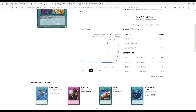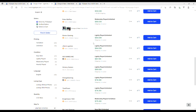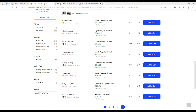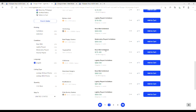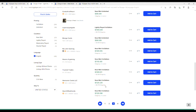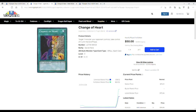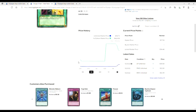Next up, Change of Heart. Looking at the secret rares first — look at this jump. It just shoots up: 73 and 111. Heavy played is 55 for first edition. Light played is 65 for unlimited. First edition light play is 79, near mint first edition is 110. I'm sorry, but if you're paying 110 for a secret rare Yugi's World Change of Heart, you need to go touch grass.